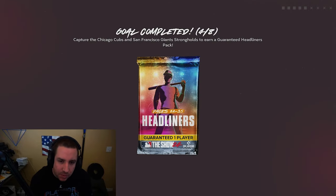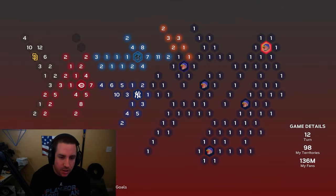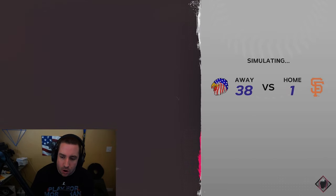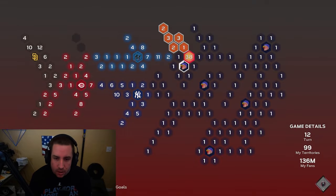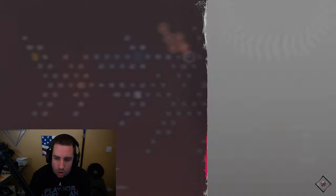We have beaten the San Francisco Giants, which should only leave us with a handful of teams left. We also completed another goal so we get a headliners pack. We got a hidden reward — a home run derby pack is under the San Francisco Giants stronghold! That's one of our bigger hidden rewards so far. Huge W, another hidden reward!